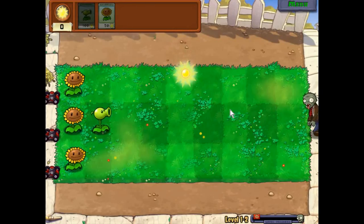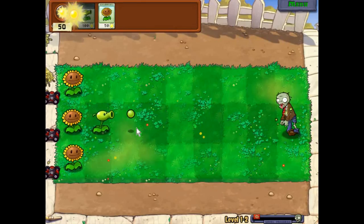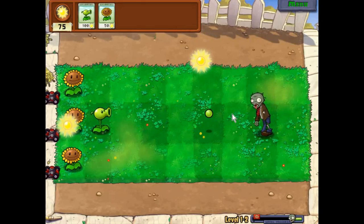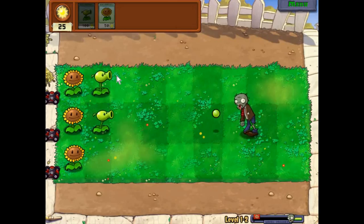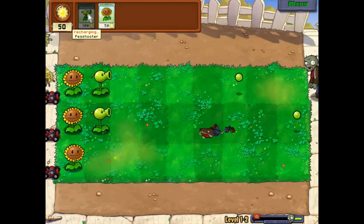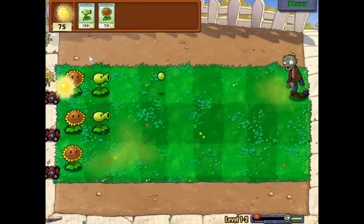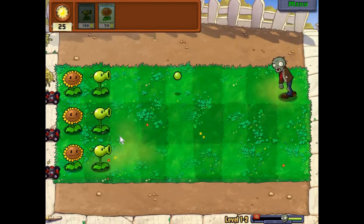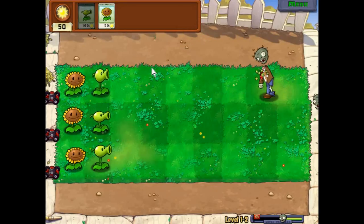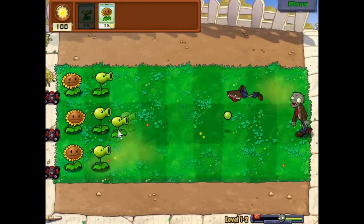Now let's place a Peashooter. This is the first level of Peashooter. Then many types of next generation Peashooters come — like a repeater, the frozen type of Peashooter which slows down the zombies, then a three-headed Peashooter. There are a huge variety of plants and zombies. It's a very awesome game.